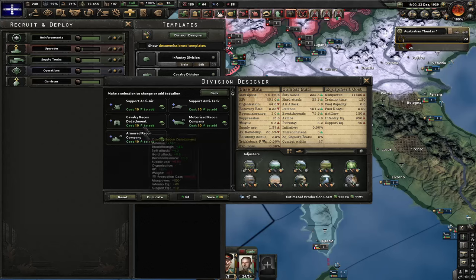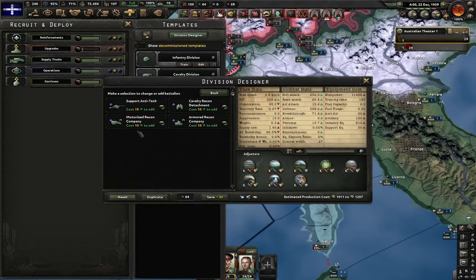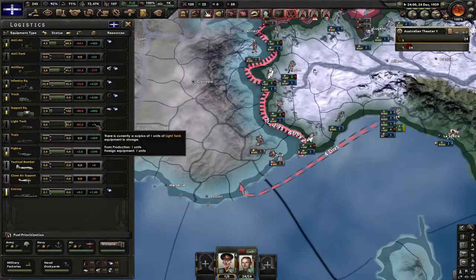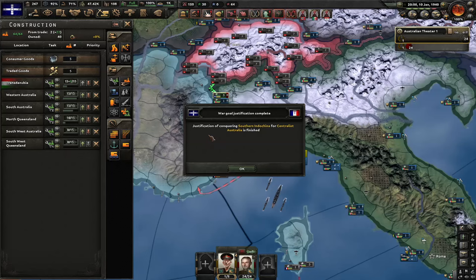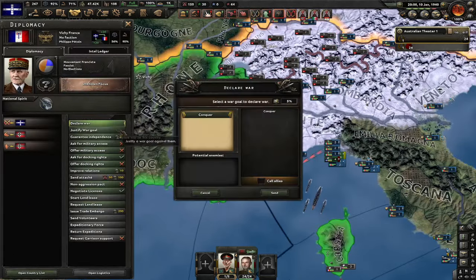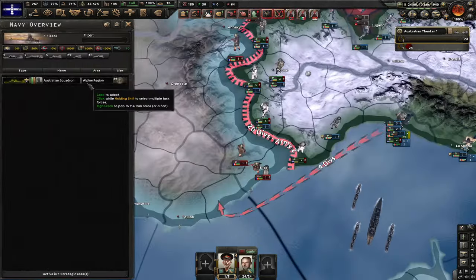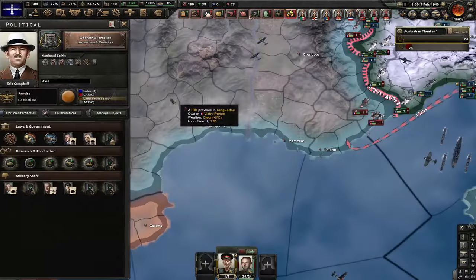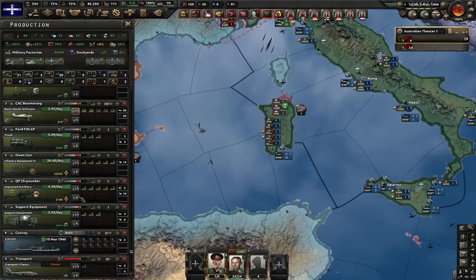Justification for Vichy is finished — let's attack them. Of course, we don't have enough naval dominance. I guess I'm just gonna wait for paratroopers then. Next focus: Western Australian Government Railways. Since I have to do some paratroopers, let me get 50 transport planes. Department of Supply and Development is next.